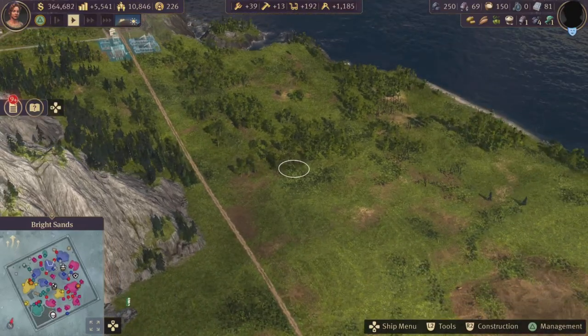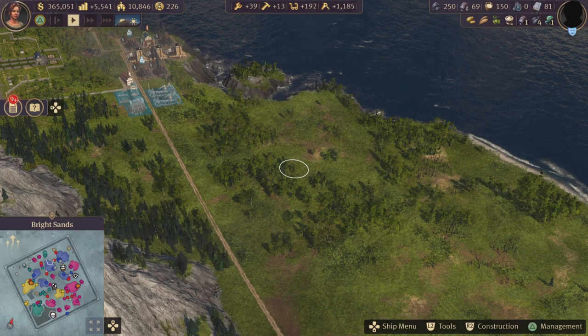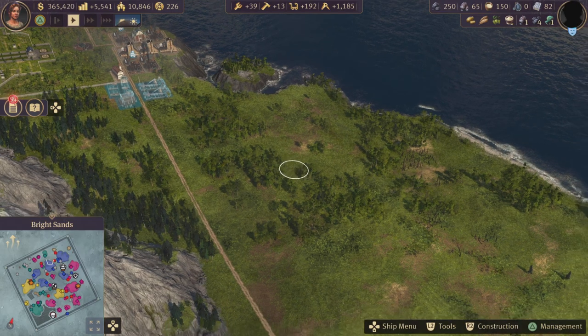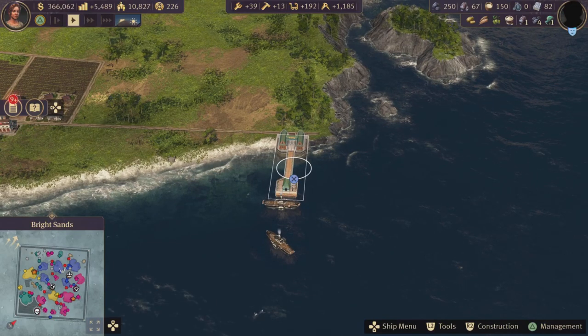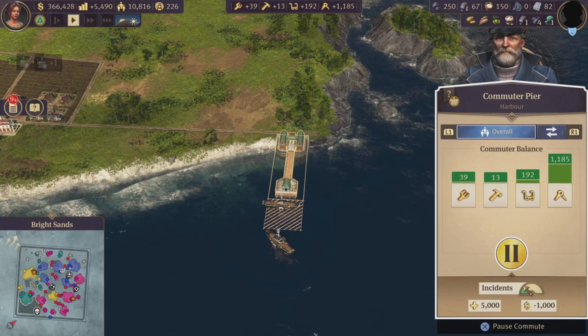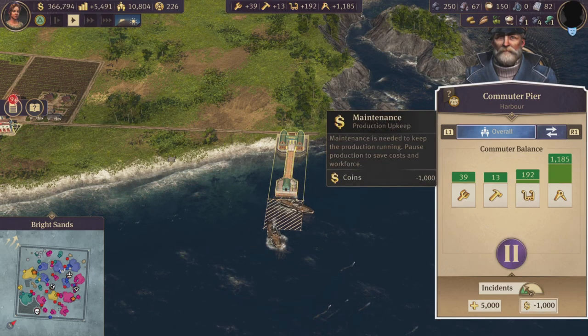You can get production started right away, which is very helpful. This means you can outsource your production from your main island to another island if you want, and keep your main island purely for citizens and make it look beautiful.